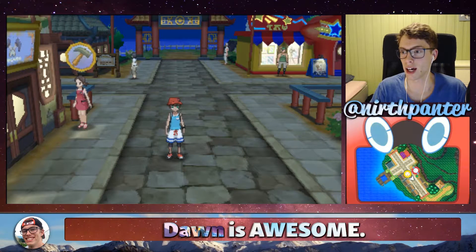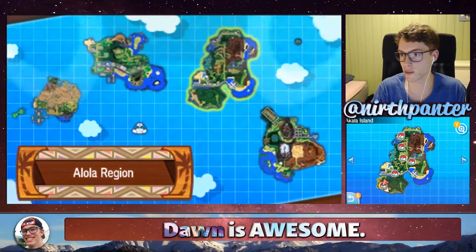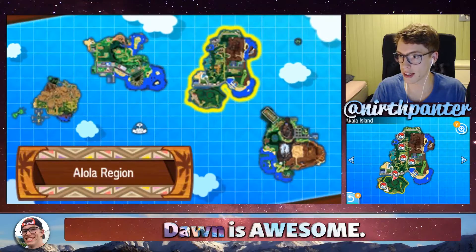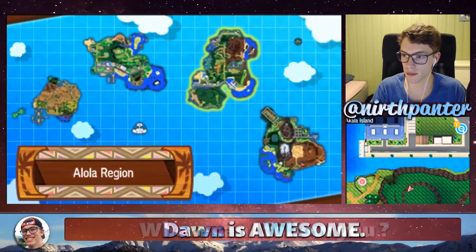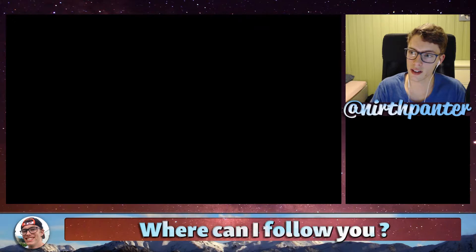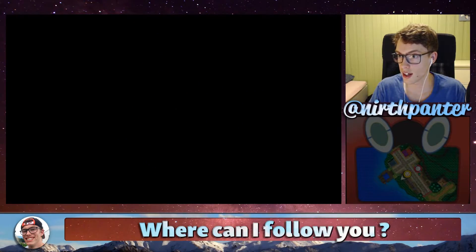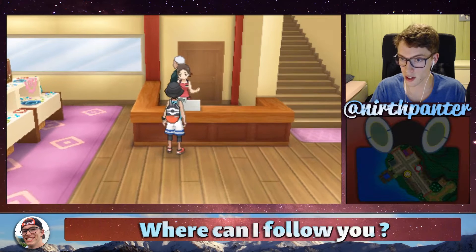But right now, I'm standing in Konikoni City, which is also on Akala Island. And the reason why I want to be here is that in this shop to the left here, it's called Olivia's Jewelry Shop — you can head inside and head over to this lady.